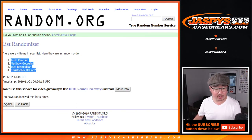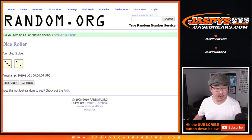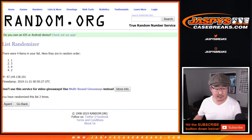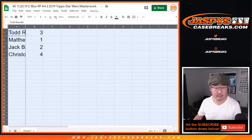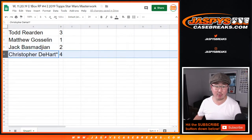Todd down to Chris. And then 3 and a 2, 5 times for the numbers. We've got 3, 1, 2, 4. So Todd with 3, Matt with 1, Jack with 2, and Chris with 4.